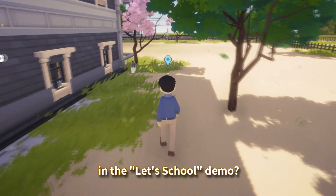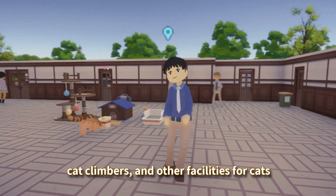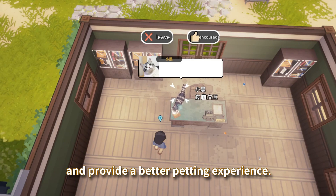Have you come across a stray cat in the Let's Go demo? We've prepared cat litter boxes, cat climbers, and other facilities for cats to eat, drink, and play. In the future, we plan to enhance the interactive functions and provide a better petting experience.